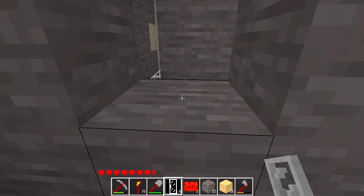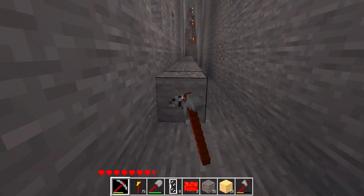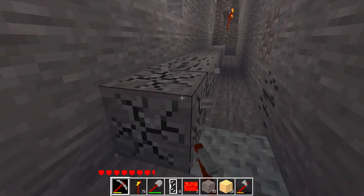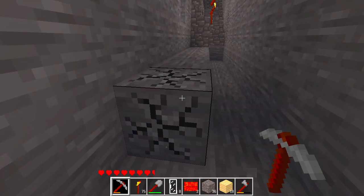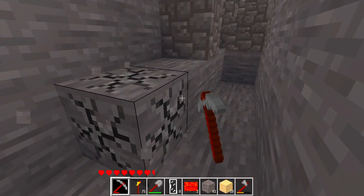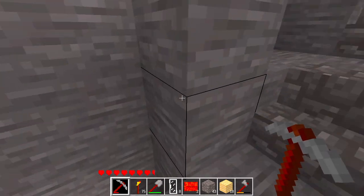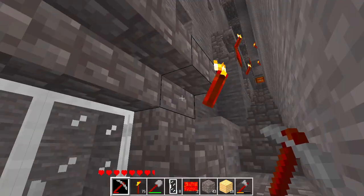It's really dark here — I kind of want a torch, so I'll place one. Then I'm going to start digging the row of cobblestone nearby. Some extra coal as well — that's very nice, it'll come in handy when I need to craft torches and stuff. So here's the entrance to floor 17, and this is floor 16. I don't know exactly how this is supposed to go, but we'll see.